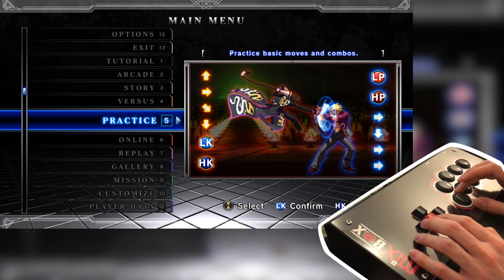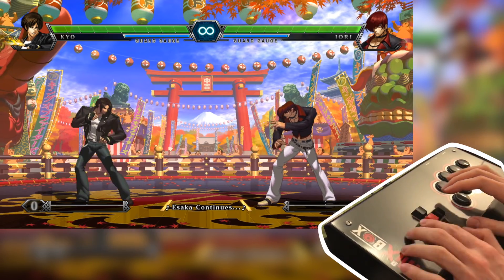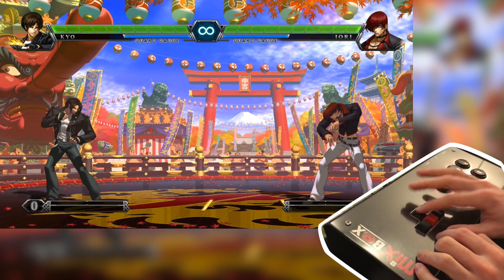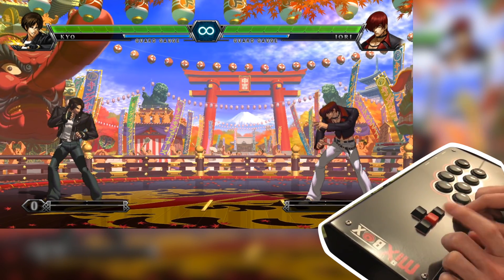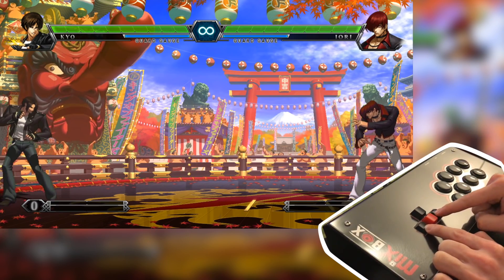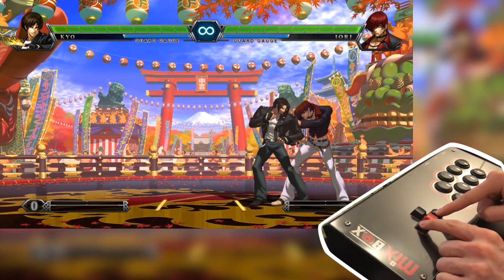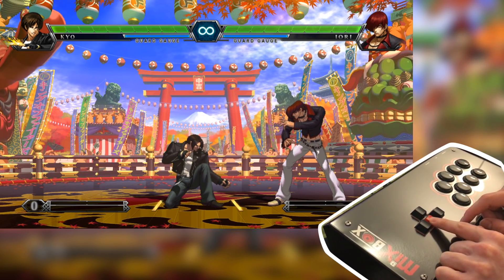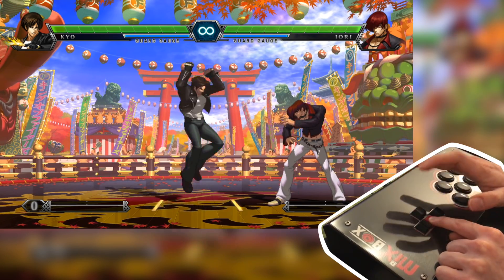So we're going to start here with King of Fighters. As you can see, I've got left, I've got right, you can dash, you can back dash, you can press down, you can jump. Interesting things are that if you're holding down left and then you press right, you end up just in neutral. So if you're holding forward and then you press back, you end up in actual proper neutral. And if you're holding down and then you press jump, you will just do a jump.